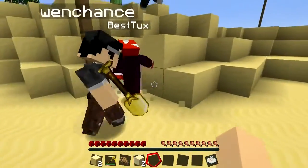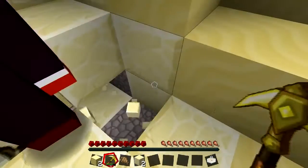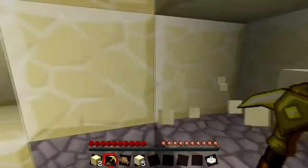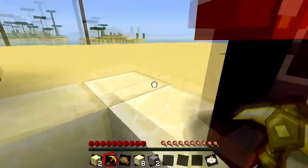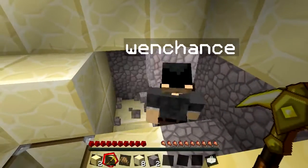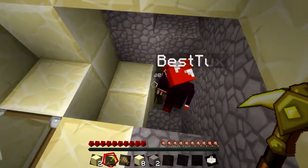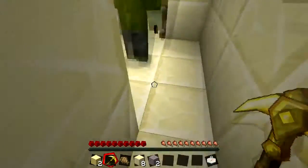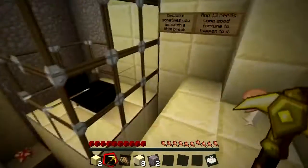Someone spots something interesting - sandstone with a piece of glass nearby. We dig carefully to avoid falling. There's cobblestone and gravel here - we navigate through falling sand and gravel. We dig through and break into what turns out to be Dungeon 13 - a lucky break! There's brown wool here, easy to grab.